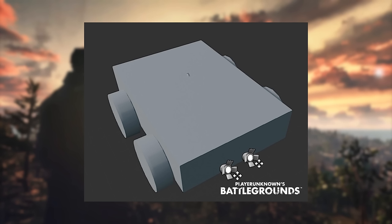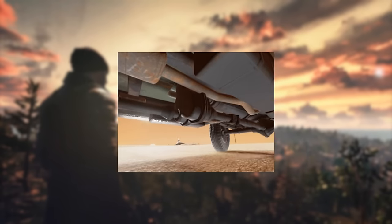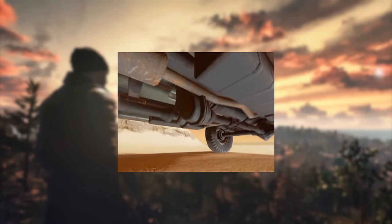JC uses a temporary model and tweaks the different mechanical values in Unreal Engine until he gets a well-balanced performance profile with a good feel for the specific driving features required for the type of car. In this process he adjusts many parameters, including everything from torque curve to Ackermann accuracy — a parameter he hadn't encountered before working on vehicles for Battlegrounds.